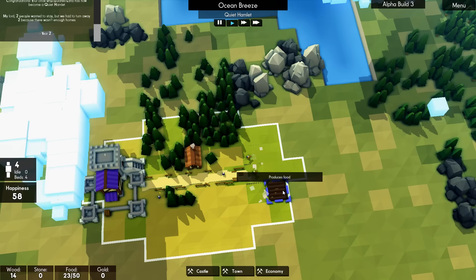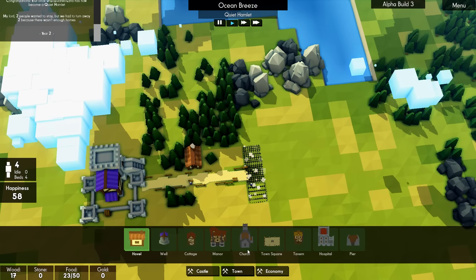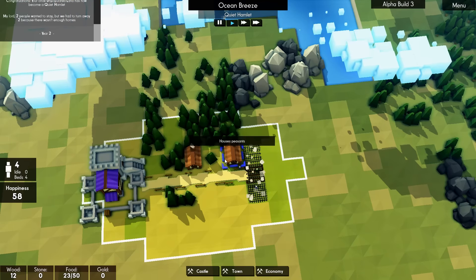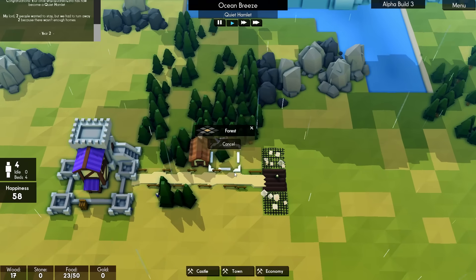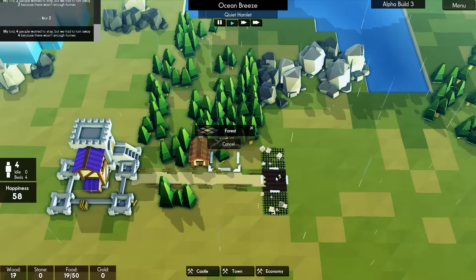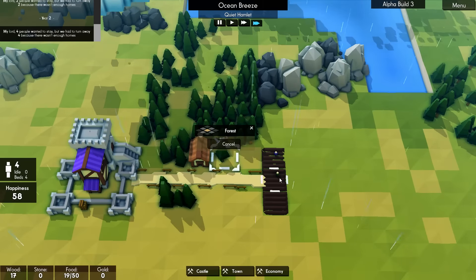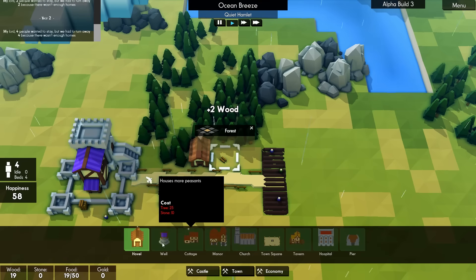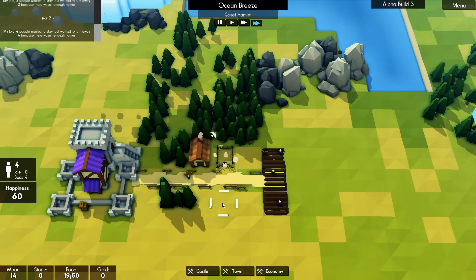We've not got many people so I can't go absolutely crazy with this, and I can't build a windmill yet. But as soon as we've got that in place, the trees are growing already. Let's get that chopped down and we'll get another house in here. Now we do need a granary, and that's something we'll look at shortly — because that's one of the changes. I'm hoping they will take the food over to the castle.